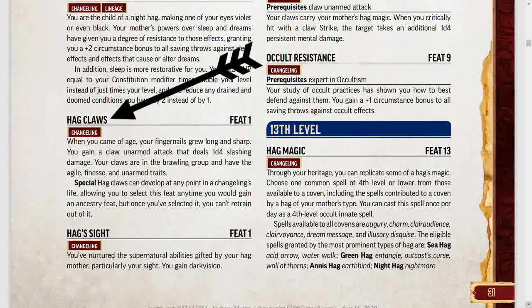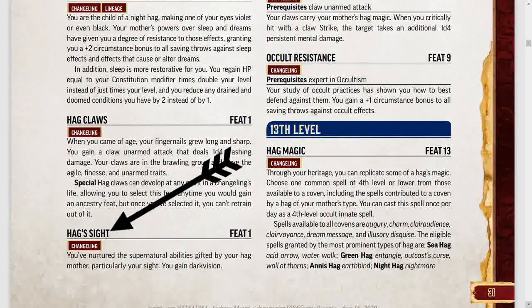Hag Claws gives you the lesser version of the feat I just covered. When you came of age, your fingernails grew long and sharp. You gain a claws unarmed attack that deals 1d4 slashing damage. Your claws are in the brawling group and have the agile, finesse, and unarmed traits. Note that Hag Claws can develop at any point in a changeling's life, allowing you to select this feat any time you would gain an ancestry feat, but once you have it, you're stuck with it. Honestly, if you want claws, you're much better off taking the lineage feat and not this one — but if you want to take a different lineage feat and also get claws, this is the way to do it. The last first level feat for changelings is Hag Sight, which just grants you dark vision. This feat is mainly for those changelings whose father's ancestry doesn't already get low light vision, so that any changeling can get dark vision.